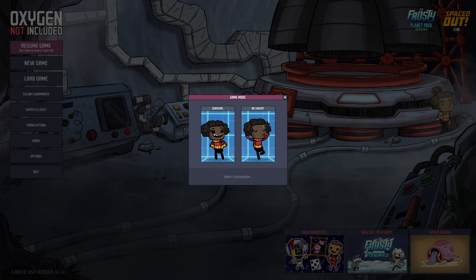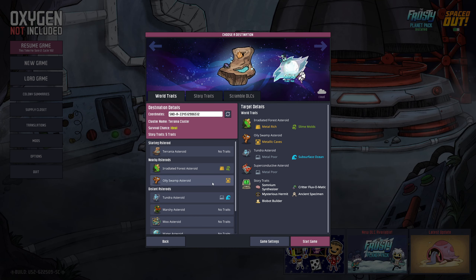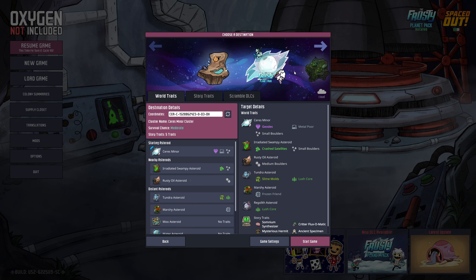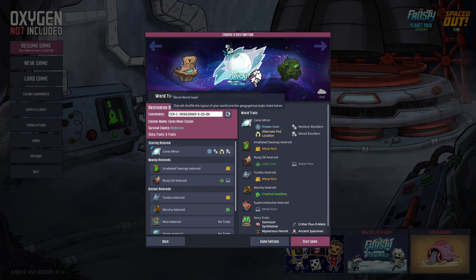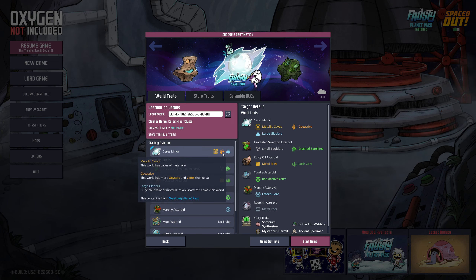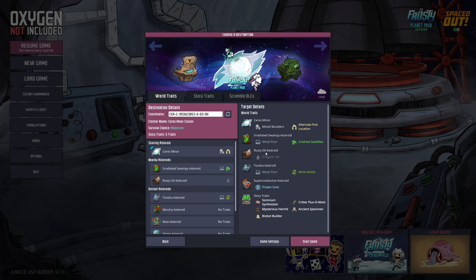Alright, so survival mode — I'm going to be doing a Spaced Out run. I'll re-roll for a little bit to get some game settings I like. Oh, actually — the Crest Minor! Alright, so that's where we're starting first. We want to get some good biomes. Metallic caves I don't think is too great; Geoactive is probably good so we have more geysers and vents to handle and tame. Large glaciers with huge chunks of primordial ice could be interesting too.